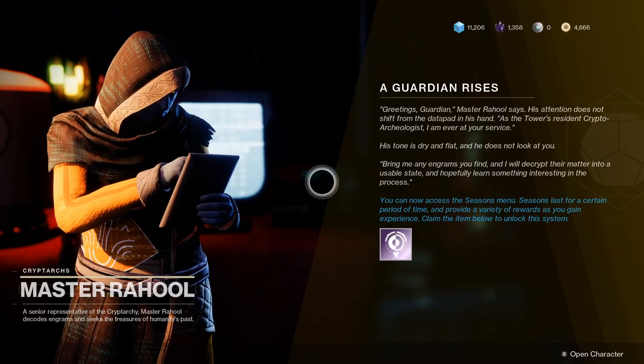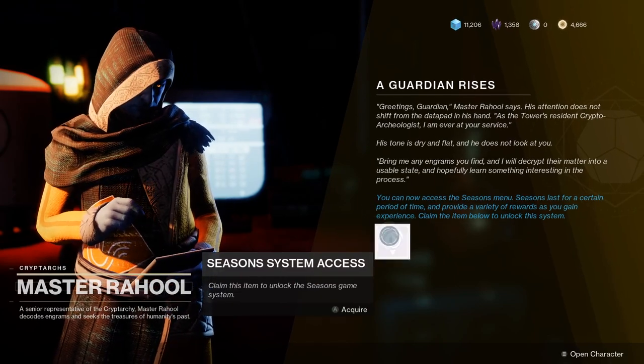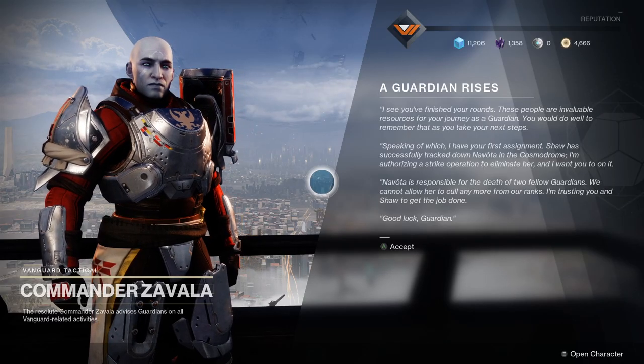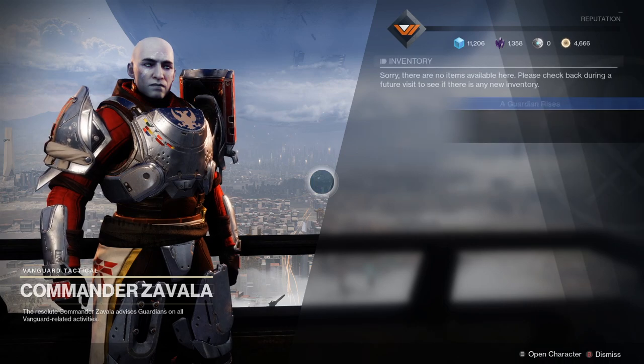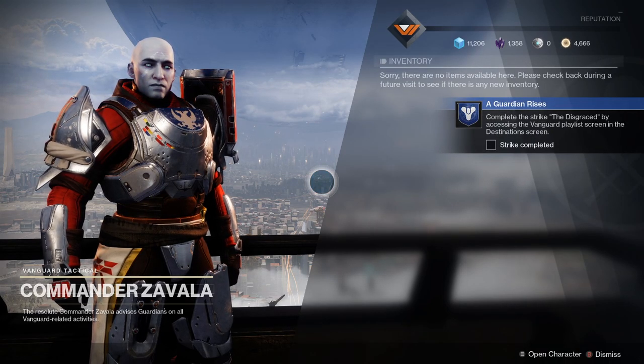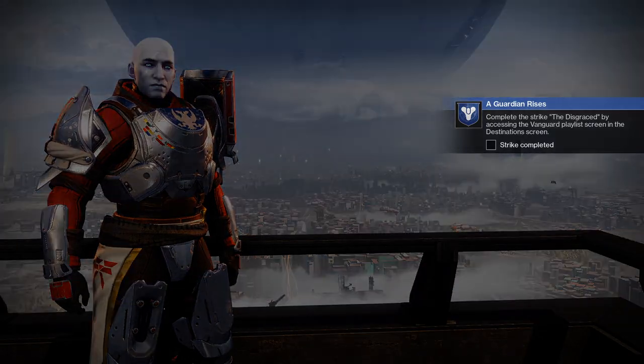Next, have a chat with Master Rahool — he's next to Banshee and is the Cryptarch in Destiny. He'll help you decrypt engrams found out in the wild. If you find a prime engram, take it to Rahool and he'll give you loot in return. For the final step of the quest, speak to Zavala and then it's time to move on to the next step.